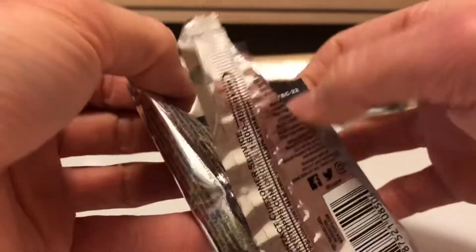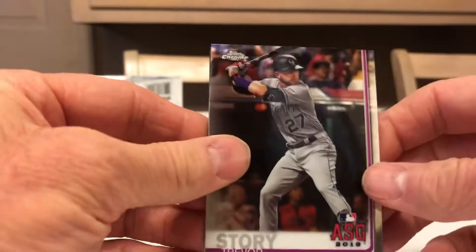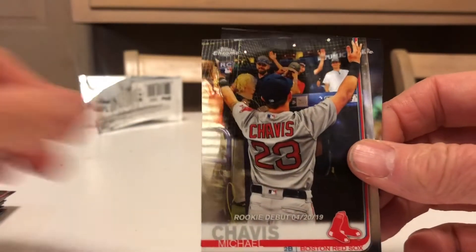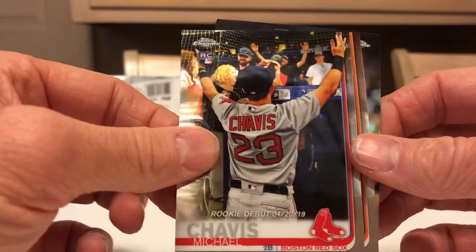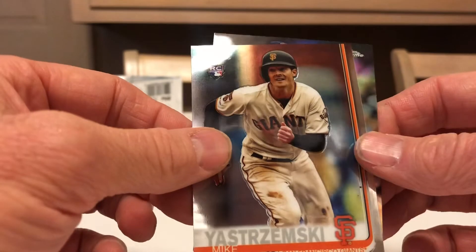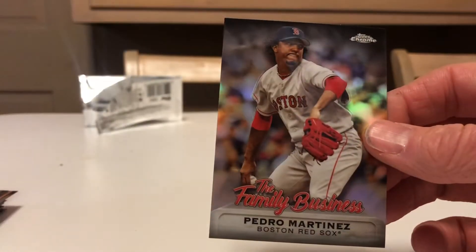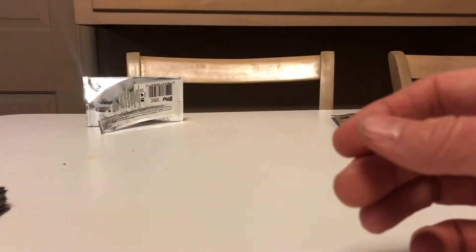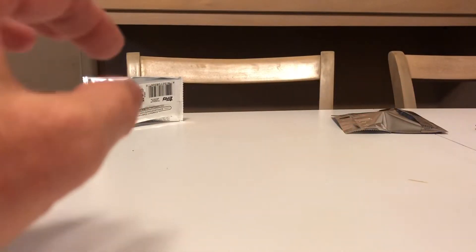Another family business card here. We have Trevor Story, who was robbed on the gold glove. Michael Chavis. Carl Yastrzemski's nephew, Mike Yastrzemski. And then Pedro Martinez — nice. Not too bad. Last pack.